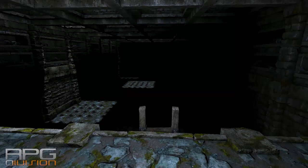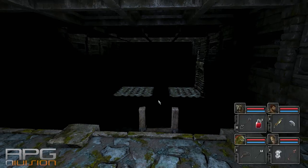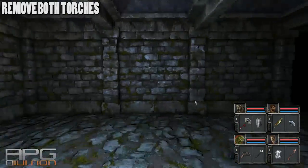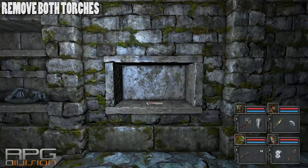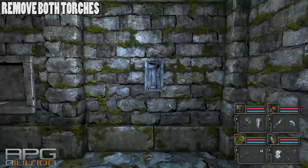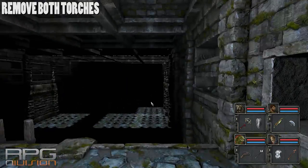Hey guys, welcome back to RPG Division. In this video I'm going to show you how to get past these spikes in the floor. It's very simple actually, this note tells you what to do, because it will say that wood cannot be observed. You need to remove any light source in the area.